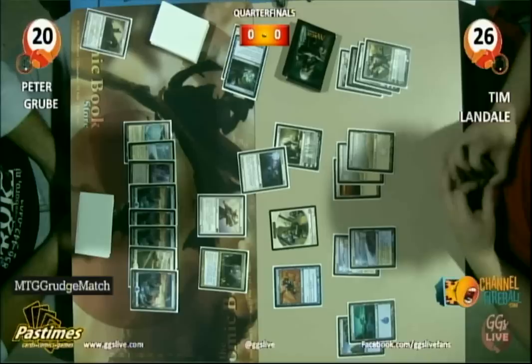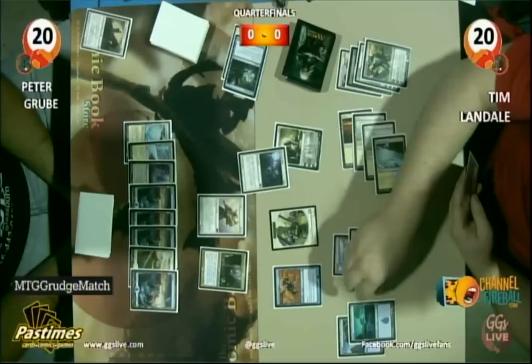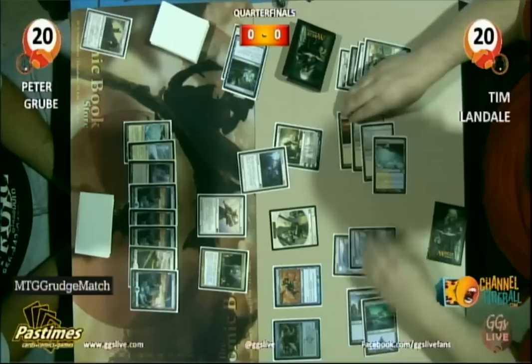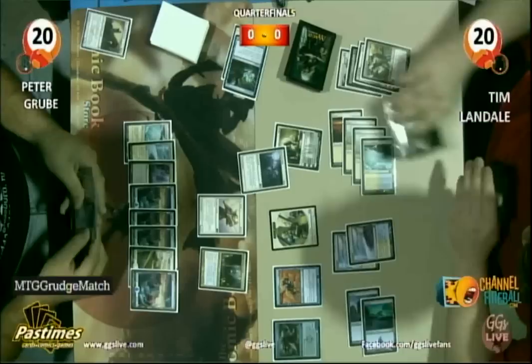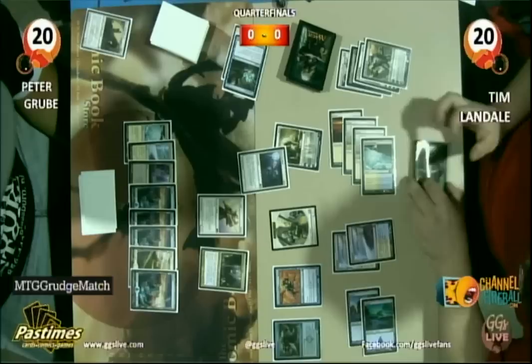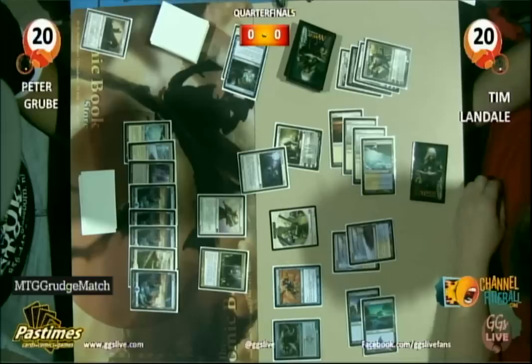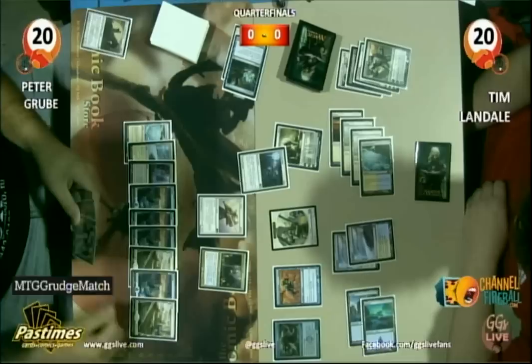Another Karn, possibly. Wormcoil Engine here now for Tim. This board's looking better and better. Tim keeps pumping out these six-drops, and that's something we've talked about this entire weekend — the power of six-drops in the standard format: Consecrated Sphinx, Wormcoil Engine, Sun Titan. They really show that perhaps some of the traditional aggro decks, like Tempered Steel — I don't think there are any in the top eight — are really put down by these six-drops. Tim looks like he's got another six-drop in his hand. Just keep them coming — that's how you play Magic: the Gathering.